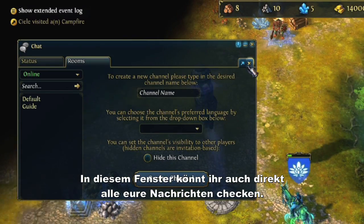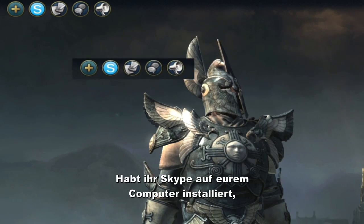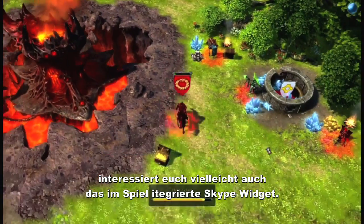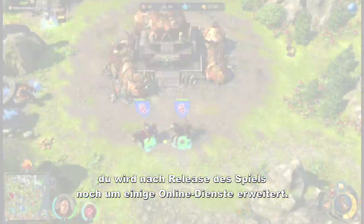You can check your messages directly from this window. If Skype is installed and running on your computer, you can also use it directly in-game with the Skype widget.